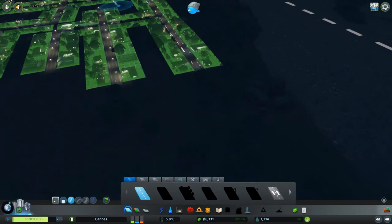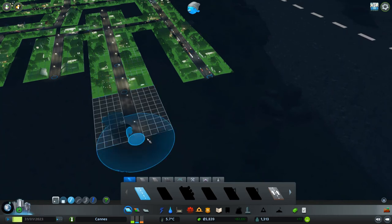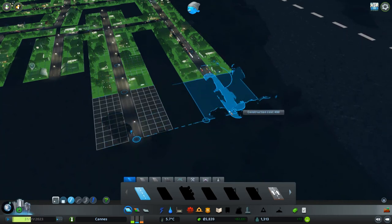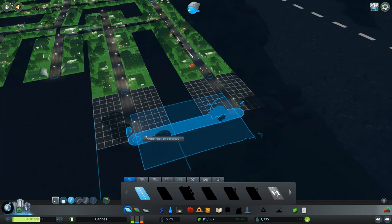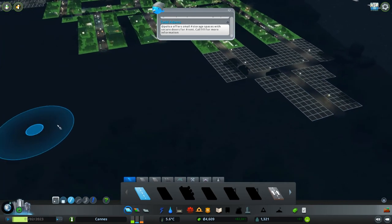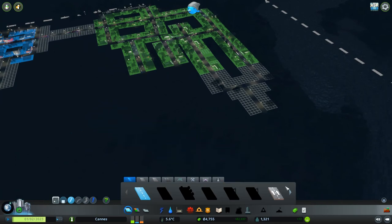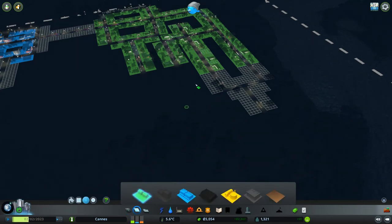That being said, I'm going to go this way — this way — we're going to connect it like that. There's probably a road in the middle there. Homes is what they want the most.